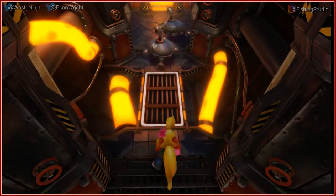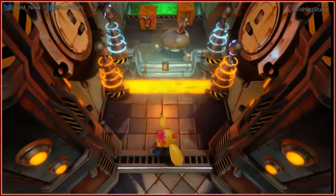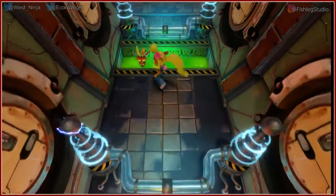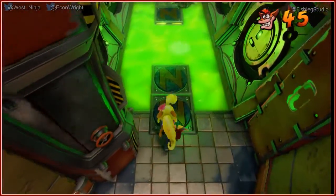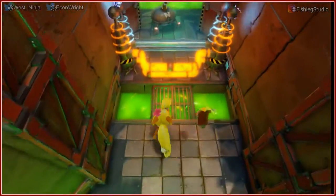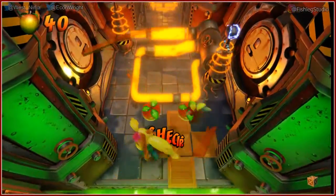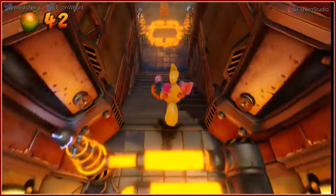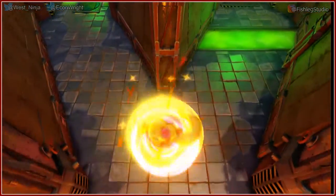On the Steam forums there's a complaint that Crash dies when he hits water, but Coco floats because she knows how to swim — because you can't kill a girl. The logic behind it is that in Crash 2, Coco knows how to swim because she is in the jet ski levels. Because you can wipe out on the jet ski and she just kind of has like little floaties.